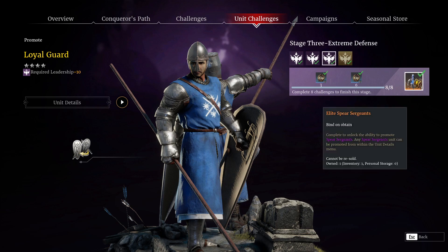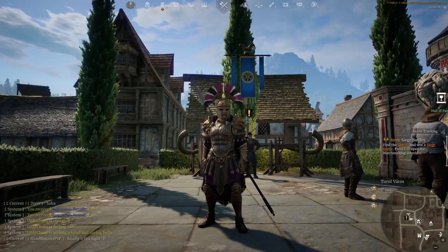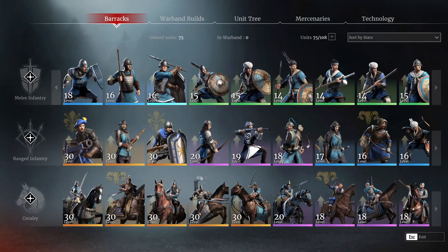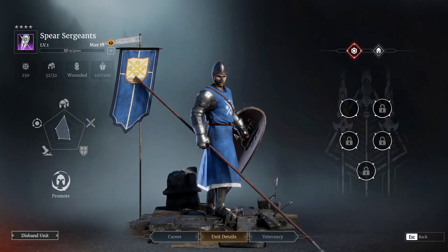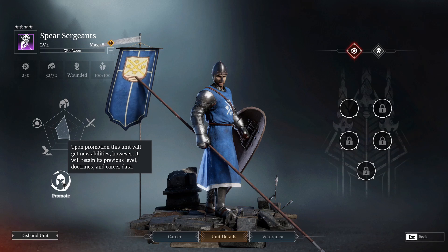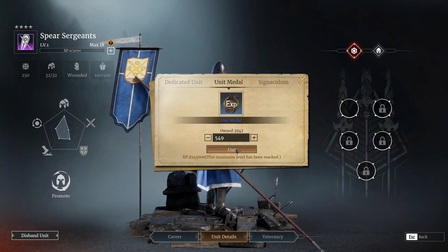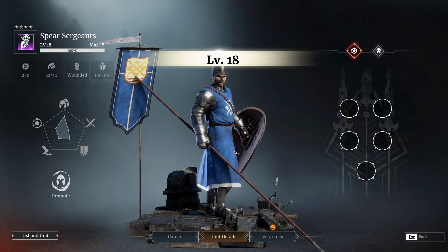So once you have your unlock token for getting a promotion, how does the promotion system actually work? You go into your unit — for example, we're going to scroll over and find my spear sergeants. These ones are level one, fresh new units, but you'll notice there is a button in the corner that says 'Promote.' If you have the token that allows you to promote, you can click that and promote your current unit.